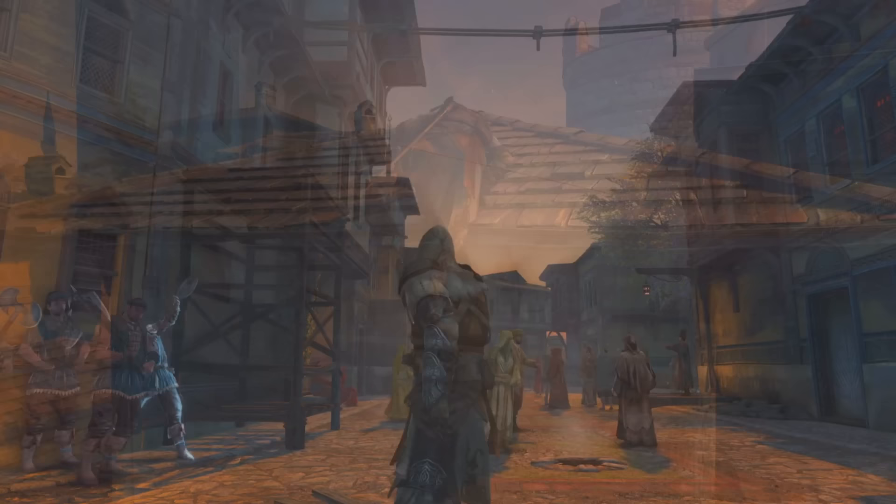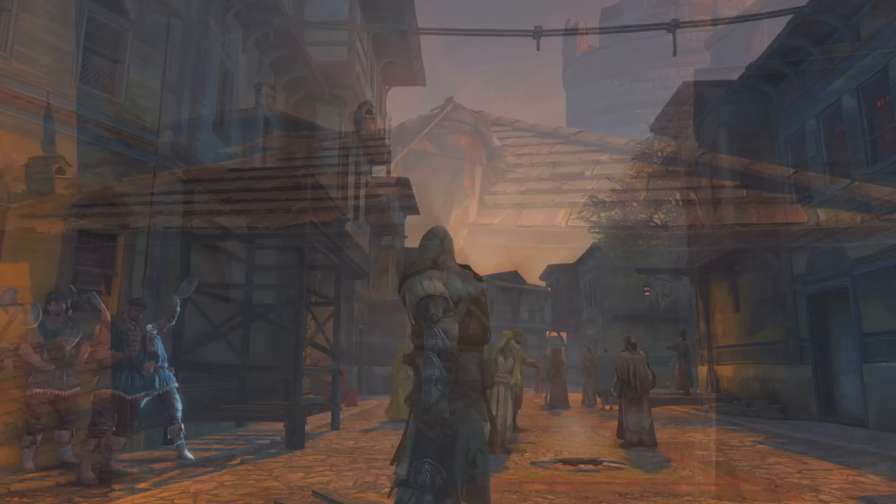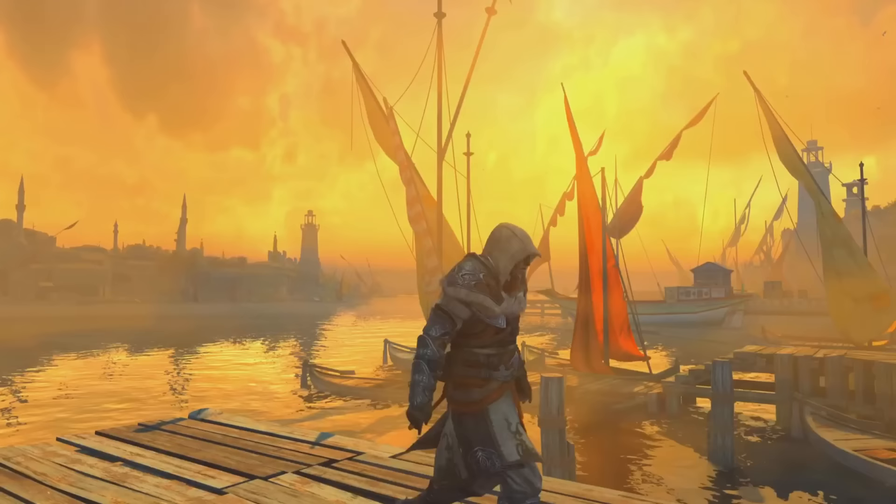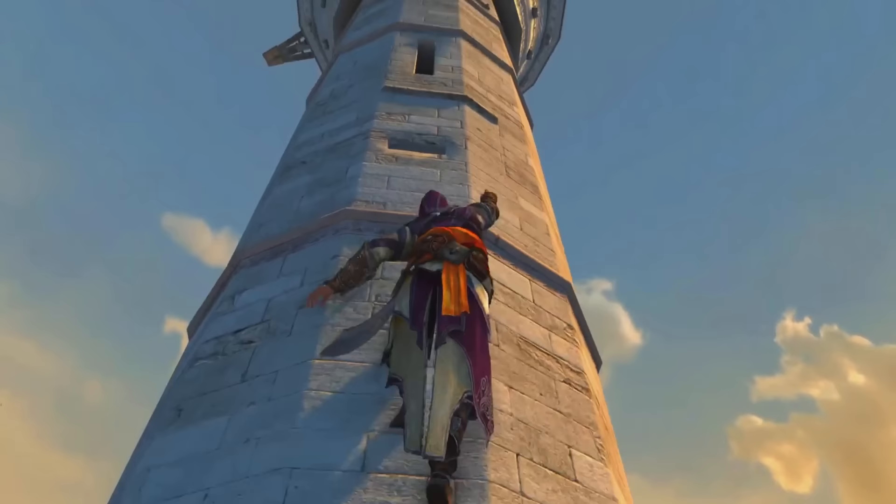Now, this one may be a surprise to some people, but I totally understand why I decided to put Assassin's Creed Revelations at number 10. For me, the highlight of Revelations' setting is the city of Constantinople — or as we know it today, Istanbul. The vibrant colours and intricate architecture made me feel like I was exploring a living and breathing city.